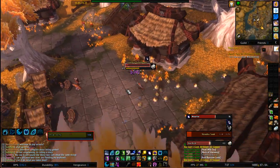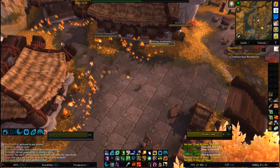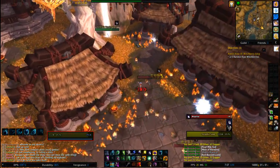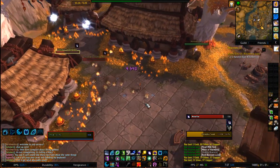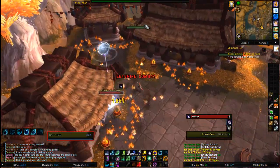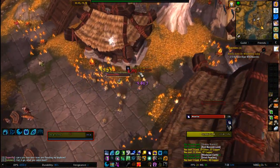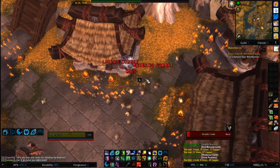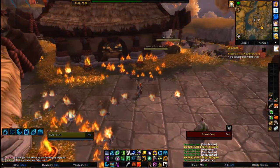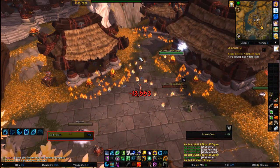How can you make this into more money? Simple enough — these guys drop Spirits of Harmony. On average it's about a 15% drop chance, based on what I've done in the past 15 minutes. It was just a short 15-minute test, but I had a pretty good turnout. I got three Spirits of Harmony overall.